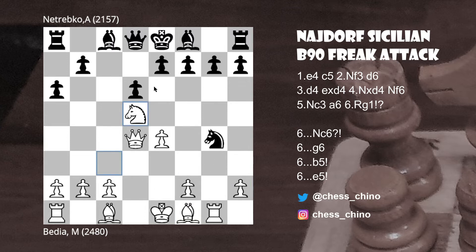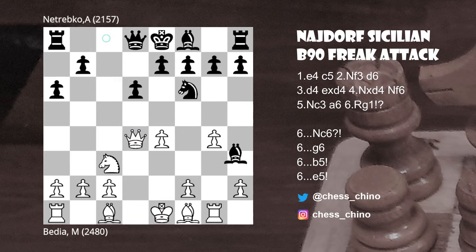Going back after Nd5, black would be forced to find an alternative — Bd7 has been played a couple of times, but white has shown some advantage in those lines. Going back to the game, after Qxd4, instead of Nxg4, Netrebko tried Bxg4, but the next move shows why this is a blunder.